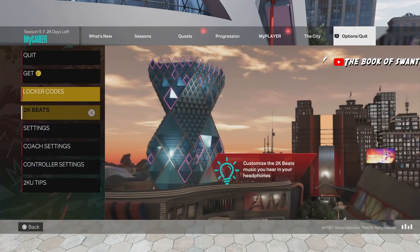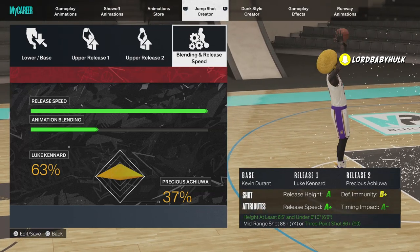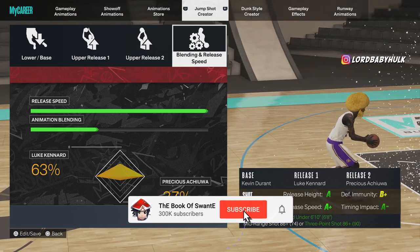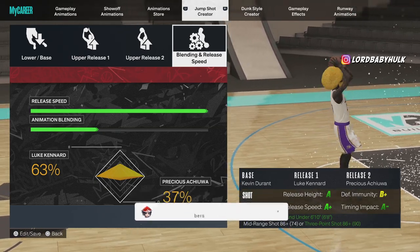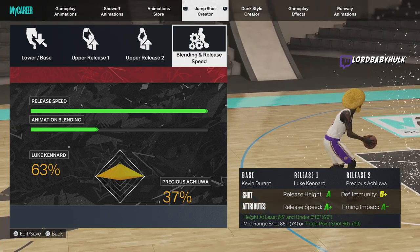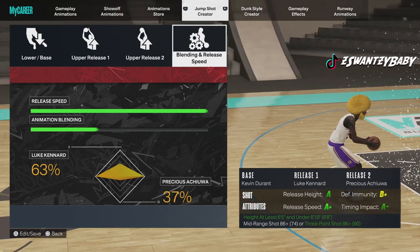The most important tip right now — current and next gen — put it on very late. I don't care what anyone says, put it on very late and everything is going to change for you. I'm undeniably the greatest shooter in 2K. I'm gonna show y'all the best jump shots for 5'7" up to 6'4", then 6'5" to 6'10", then 6'10" and up, plus the best badges for all builds and more shooting tips.